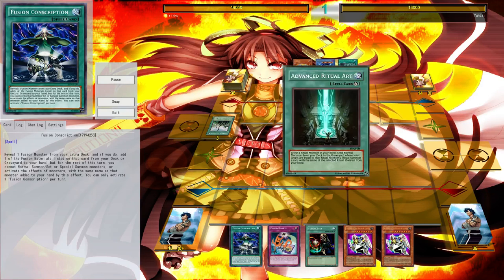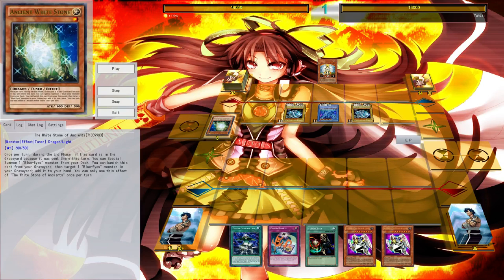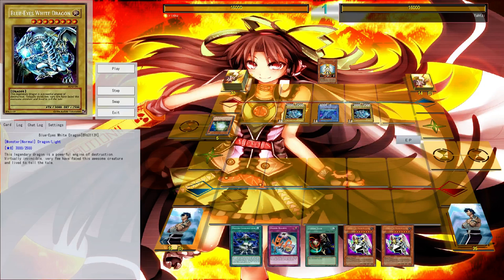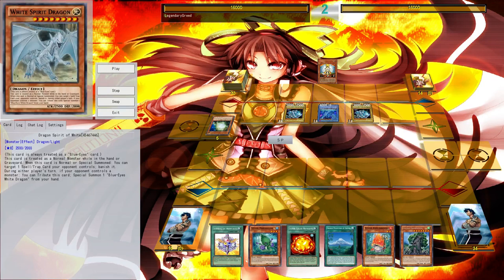The turn basically starts with Dragon Shrine, just summoning everything he has. The turn consisted of dumping Blue Eyes and Whitestone, throwing out the Max Dragon, Gospeling into Blue Eyes, and stoning into Garber. Then we get to my turn — the name display is a bit off as always, but this is my turn.